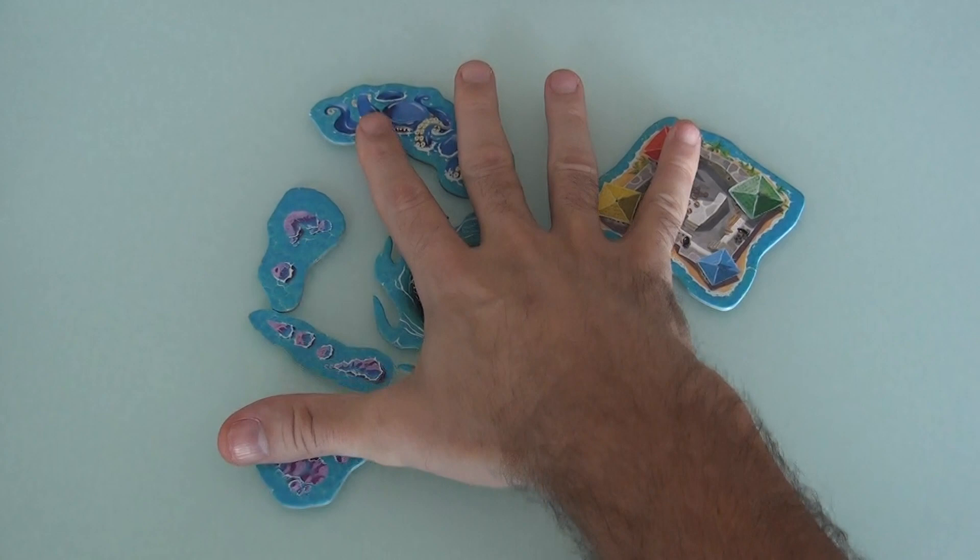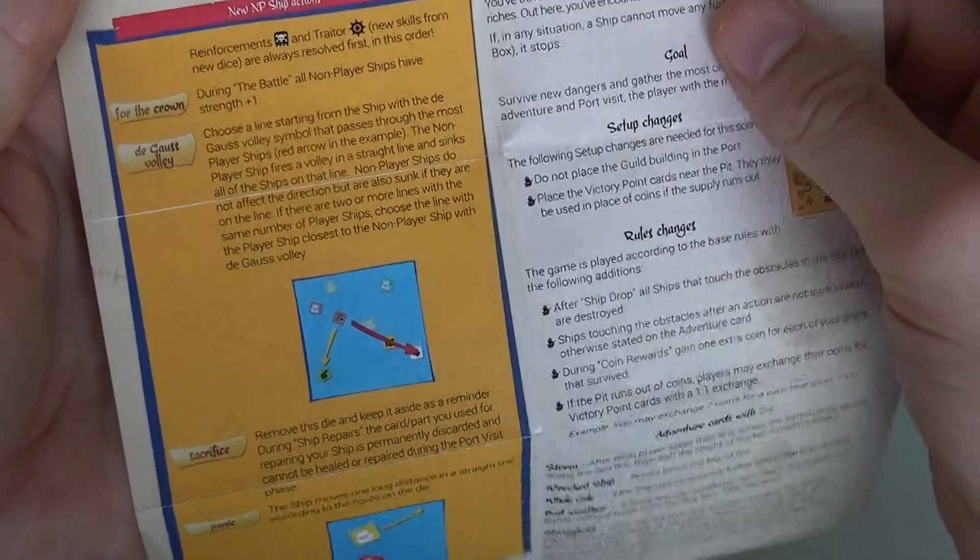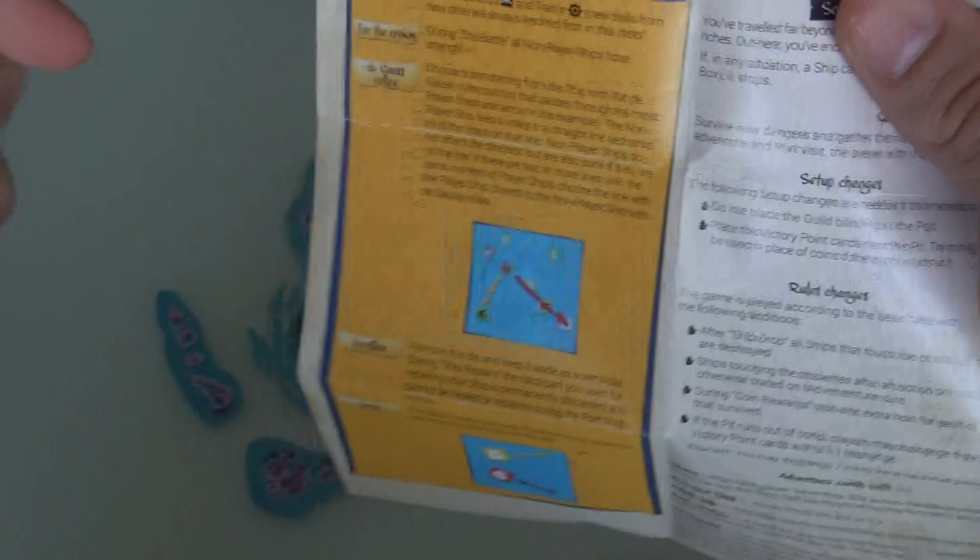The main thing you get in this expansion are two cool new adventures that add a lot of neat new ideas. You also get new effects that merchant ships and naval ships can have. Remember the regular volley where an enemy ship takes out whoever's closest? The degauss volley instead shoots in a straight line and takes out multiple pirate ships all at once.